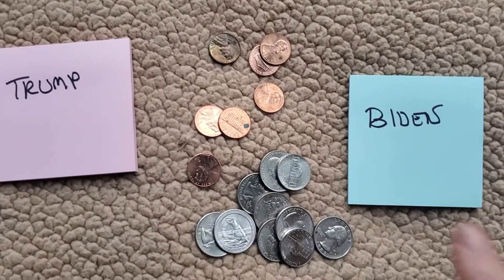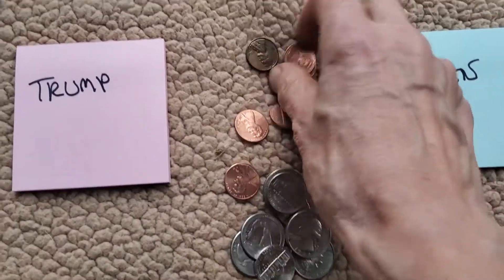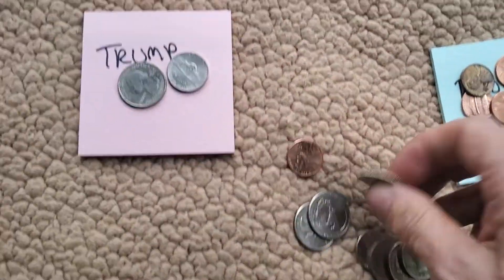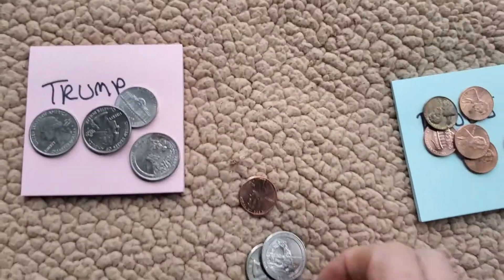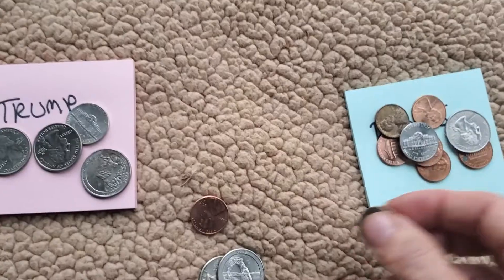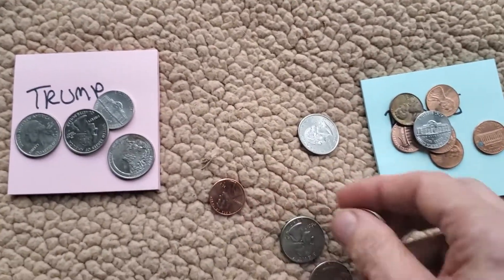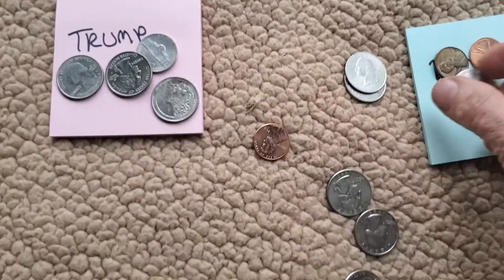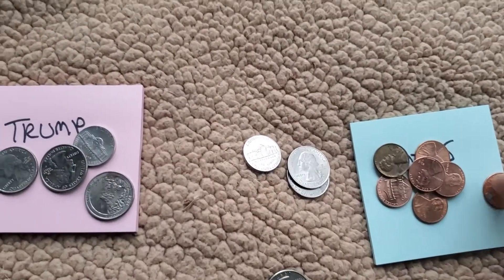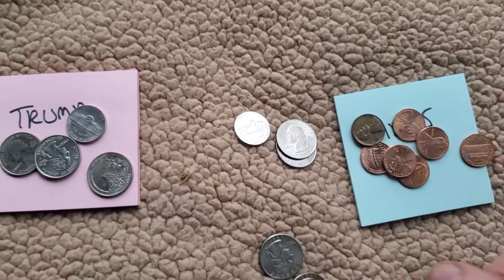This is the easiest way to show the news game. What the news does is they start calling everything for Biden, whether it's his or not, and they'll give Trump a couple. But Biden's got more, and so as it gets closer they start giving some of Trump's to Biden. And then they have to take them out because they're caught, but then they put another one there. So they keep adding to Joe — one, two, three, four, five, six, seven to one, two, three, four — so right now it looks like he's going to win.